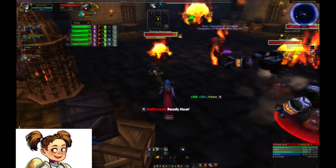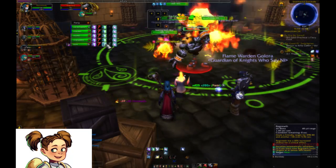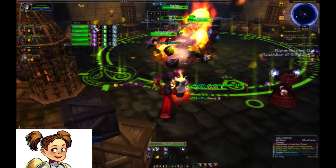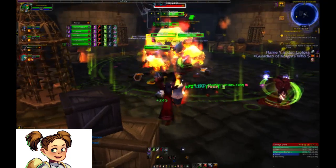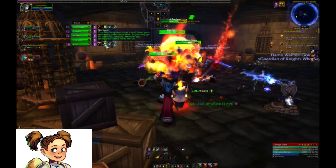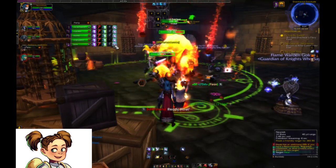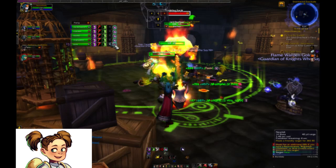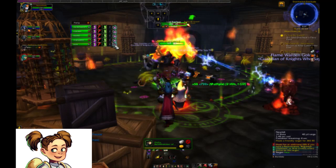Lord Overheat has three abilities: Fireball, which casts a fireball at the enemy; Overheat, which puts a debuff on the enemy; and Rain of Fire. Rain of Fire is the only ability you need to watch out for. He will put down a circle on the floor and Molten Rain will damage all enemies inside it for nine seconds. It's easily avoidable if you're paying attention.